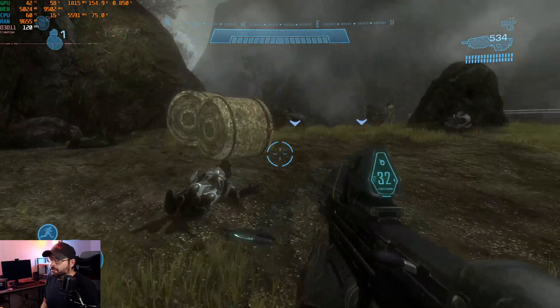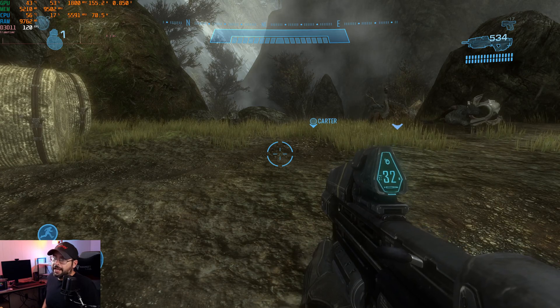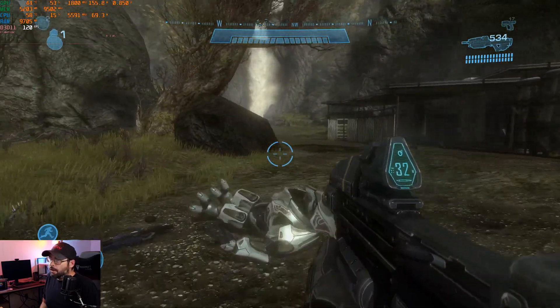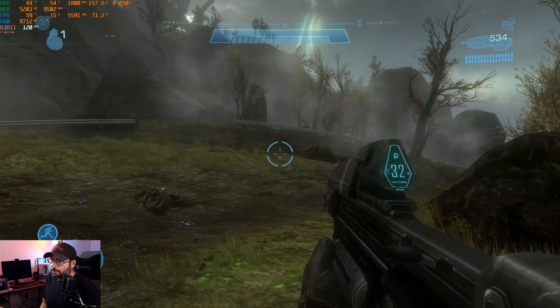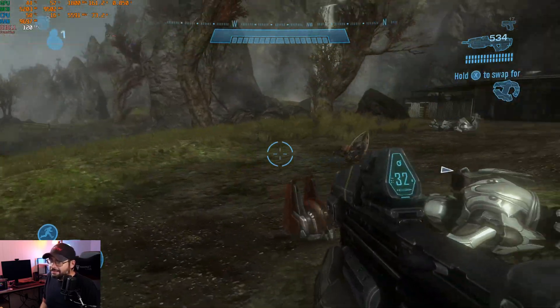So if you wanted to smooth this out, how do you do that? Let's jump over to RivaTuner Statistics Server. We're just going to use the global setting — you can set it on a per-game basis, but we're just going to set that to 120 and see how this affects things. Jumping back to Halo, you can see that frame time graph is now virtually flat. It is significantly better than before and this is going to deliver basically a perfect gaming experience, assuming your hardware is fast enough, with properly paced frames.